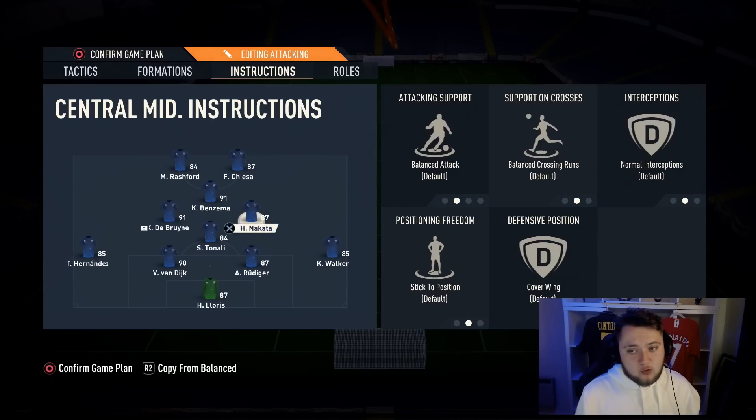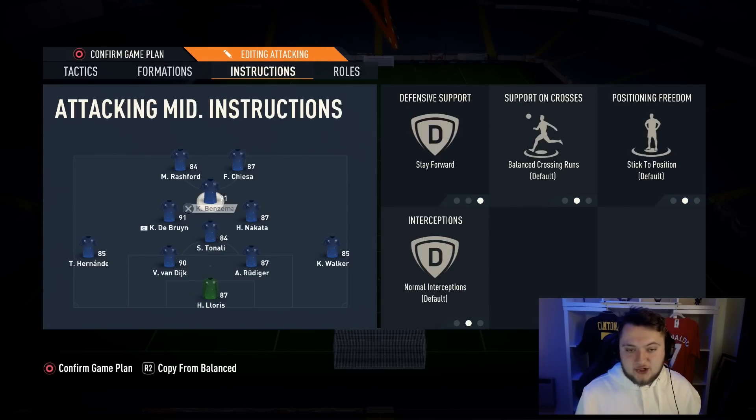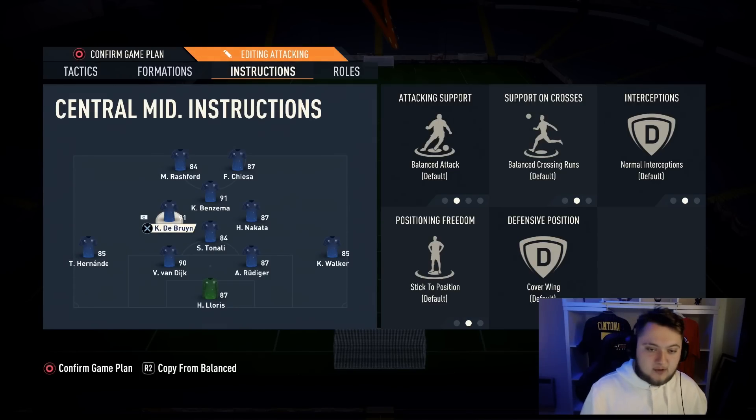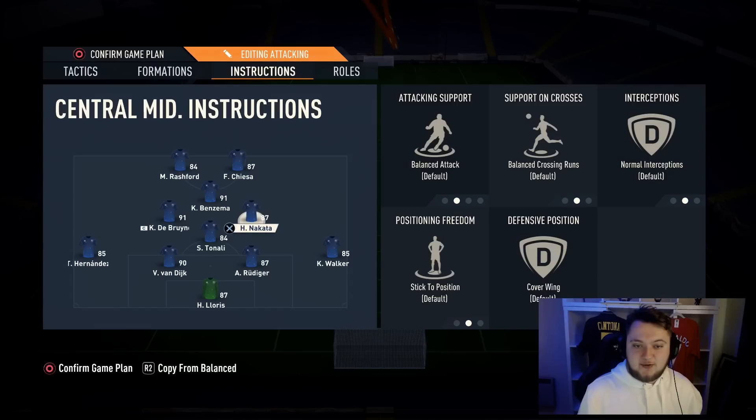A lot of people put their centre-mids on cover centre — we do not want to do that. Cover centre on your two box-to-box midfielders will hurt you a lot more than it does good. Instead, make sure you have them on cover wing. If the full-backs get pushed out of position at all, your two box-to-boxes will help cover that position, which is really important to this formation.